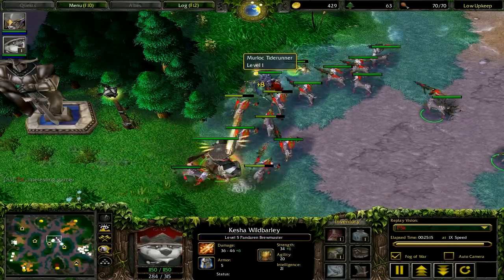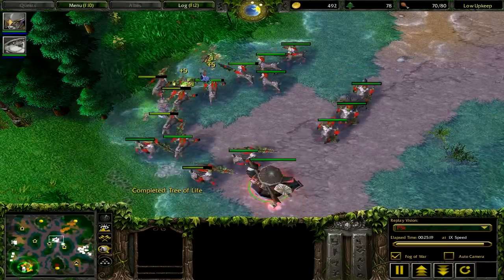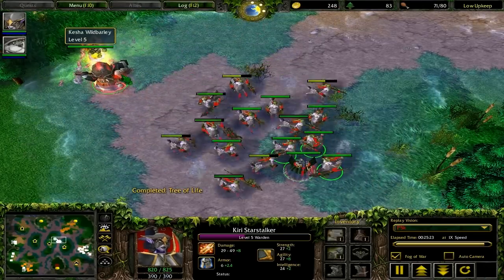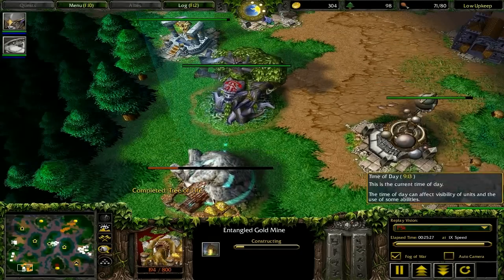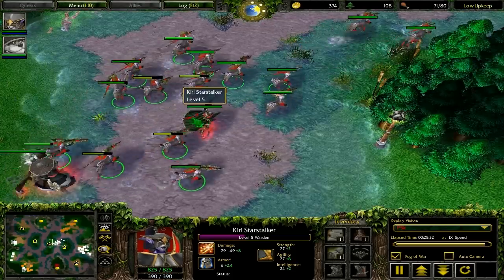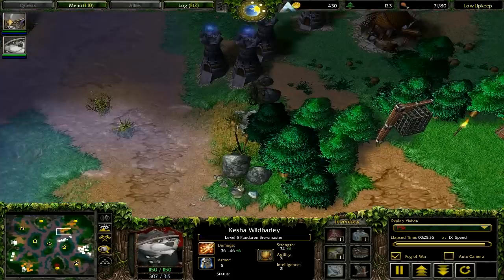He doesn't have any gold left — he has to push me. I'm getting ready for bears just in case he camps. My expansion is up, I rally it to my gold mine and make five wisps. My army is centered around the middle because I have equal importance at all bases. At the bottom left I have my unit production and all my gold mines.